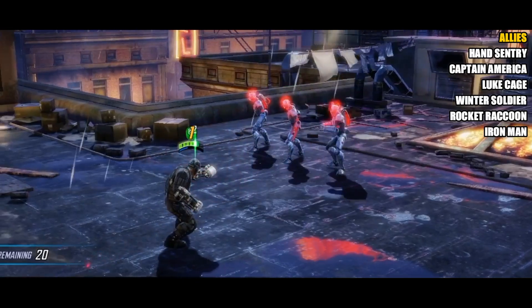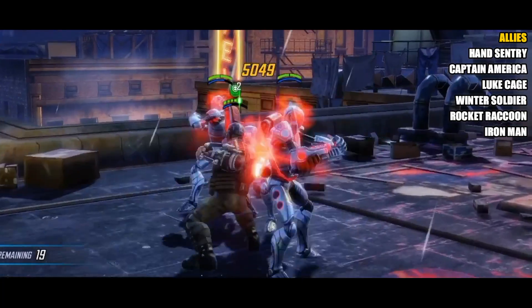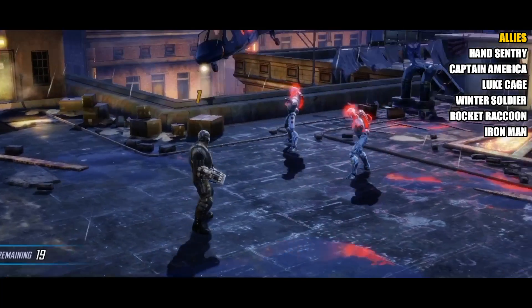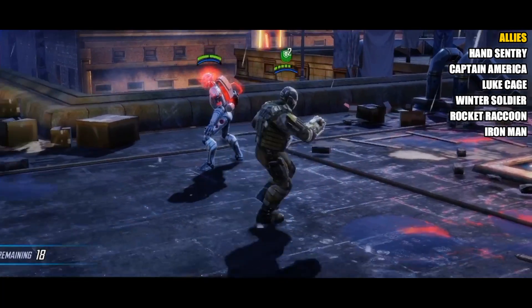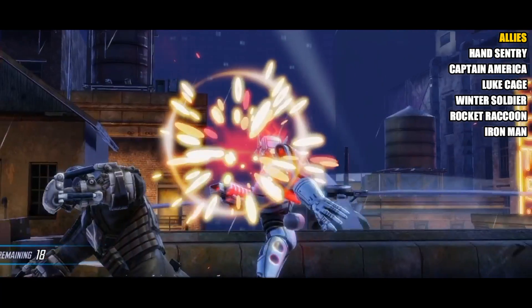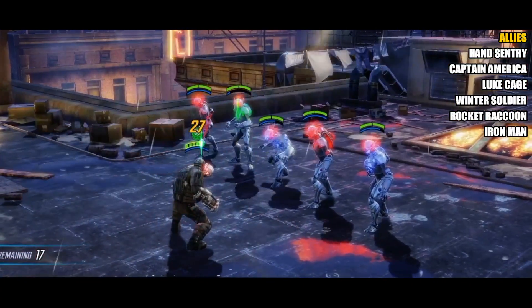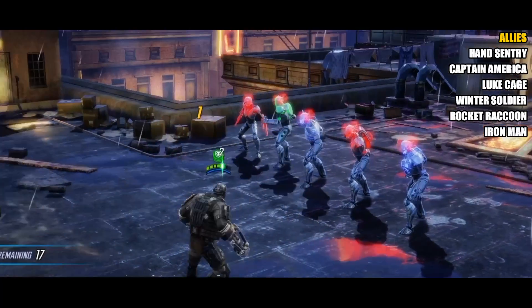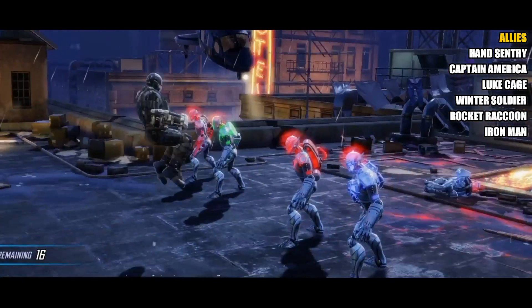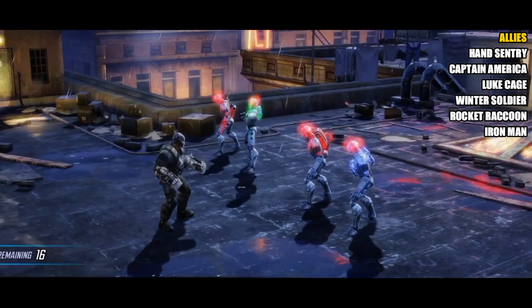Looking at allies you'd want to pair with Crossbones, they break down into offensive and defensive categories. Defensively, the Hand Sentry is fantastic — he can apply two turns of Stealth, and since the ultimate charges in two turns at max level, the Sentry can potentially protect Crossbones for the entire charge duration. Other tanks that work well include Captain America and Luke Cage, as they have a chance to generate energy for allies, charging his ultimate even faster.